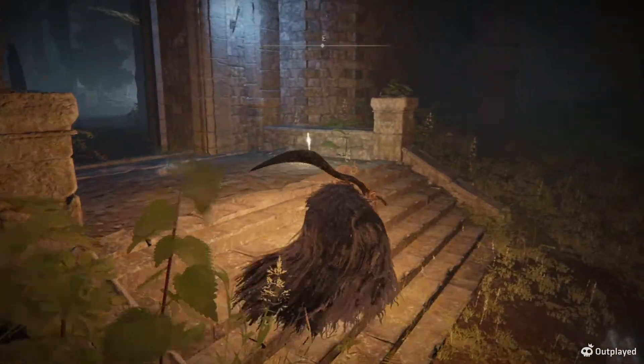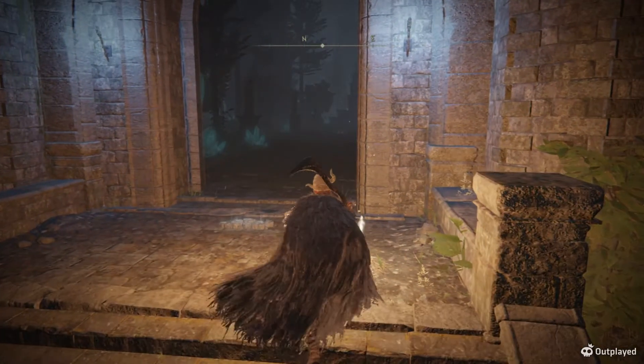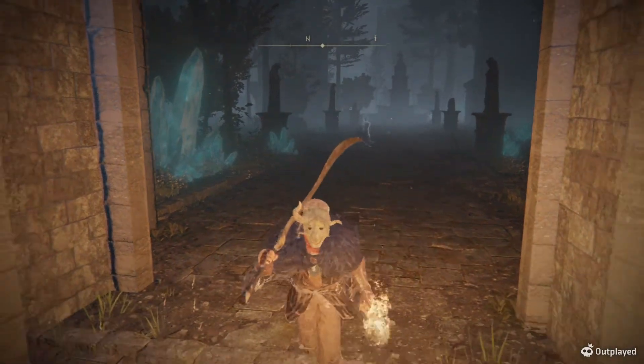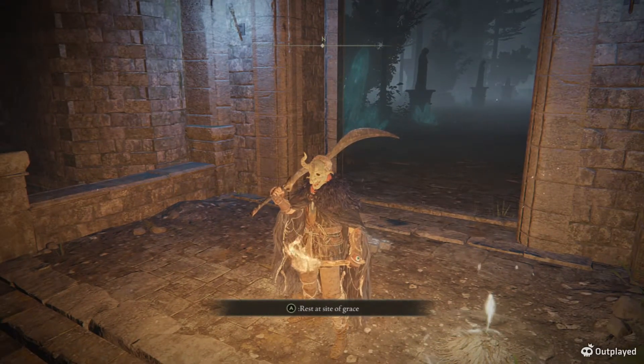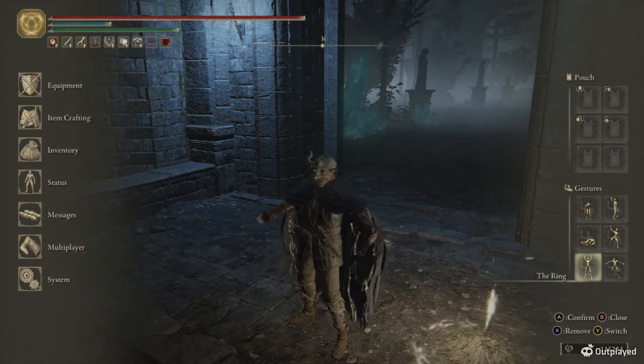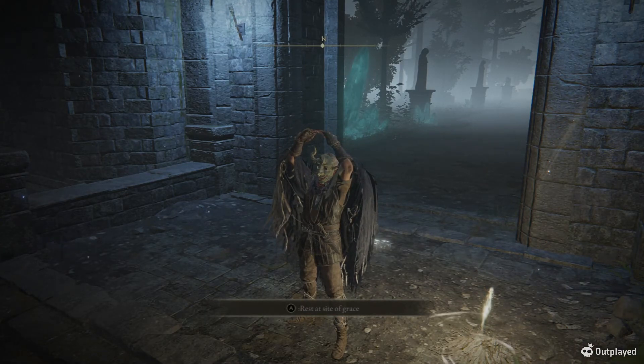I think it was Dark Souls 3 where they had an enemy where if you hit them with fire they just completely freak out and can't defend themselves — similar concept. Anyway, I hope this helped anyone who was having trouble with these hands. When I first discovered this area I got through it pretty smooth — I only died once or twice — but those hands are annoying, and they appear in a few locations. Hopefully this makes them easier. I'll see you guys in the next tutorial — let the ring be with you, Wavey out.